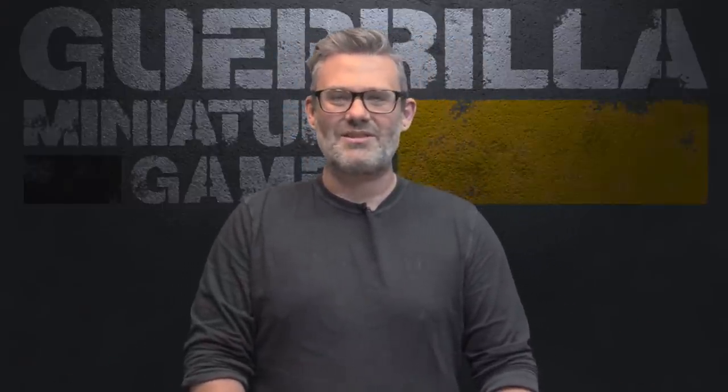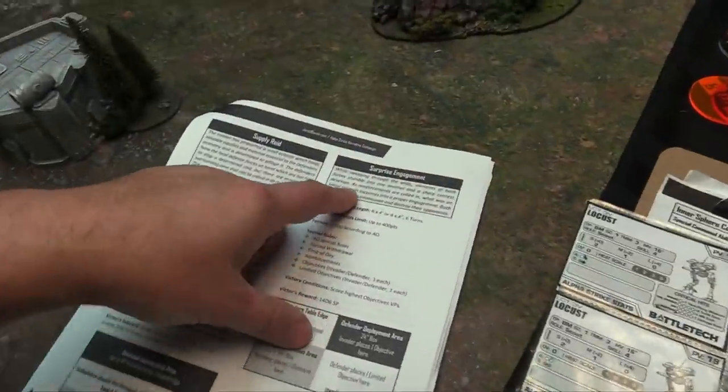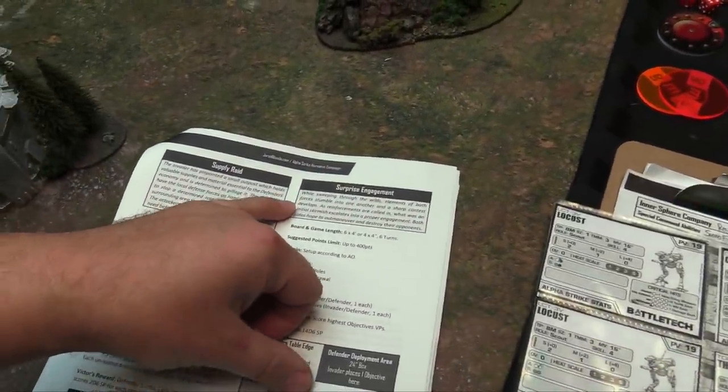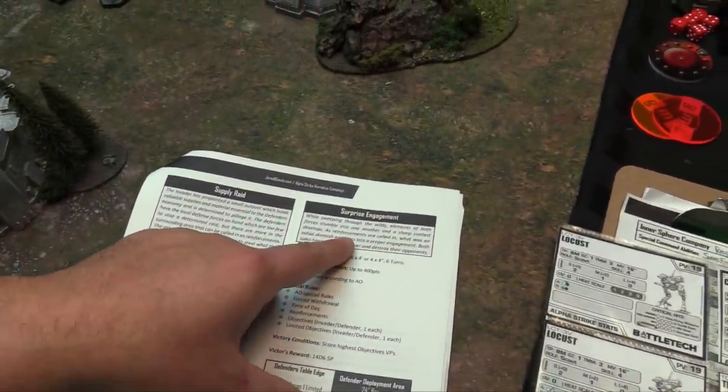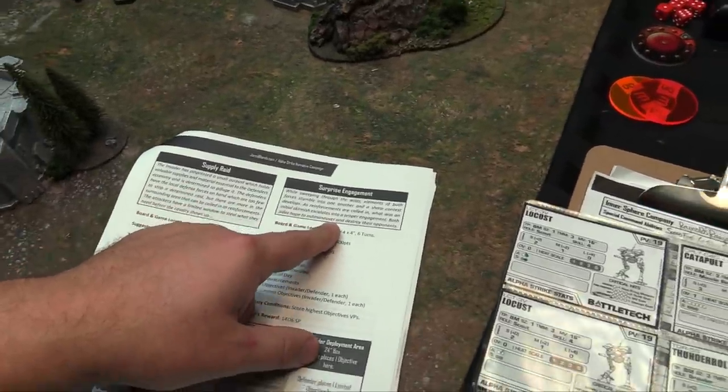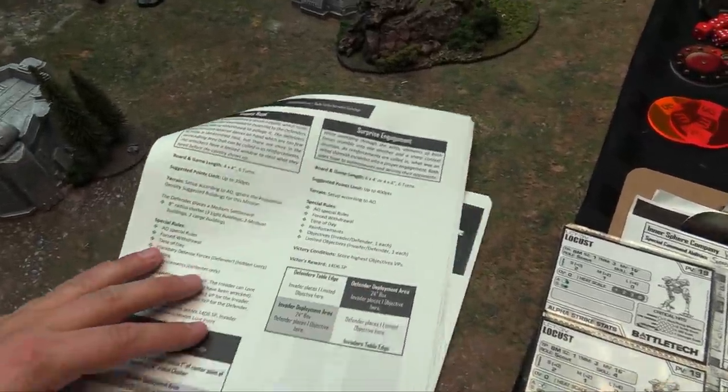We'll show you the table, show you the forces and get this underway. It's a surprise engagement — while sweeping through the wilds, elements of both forces stumble into one another and a sharp contest develops. As reinforcements are called in, what was an initial skirmish escalates into a proper engagement; both sides hope to outmaneuver and destroy their opponents.